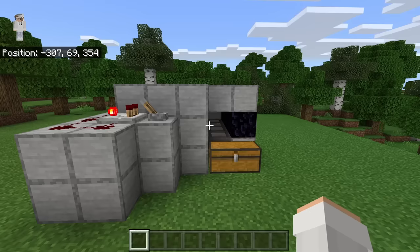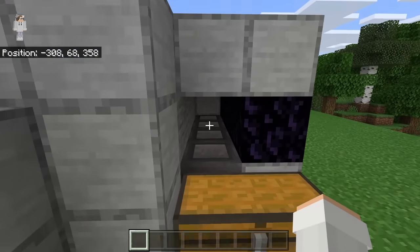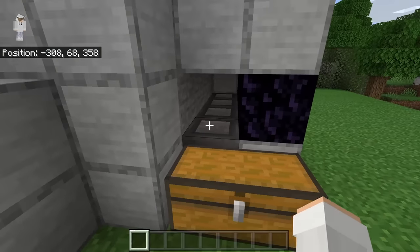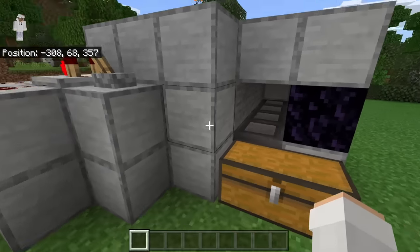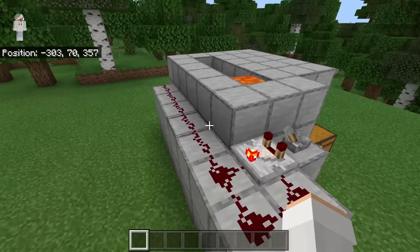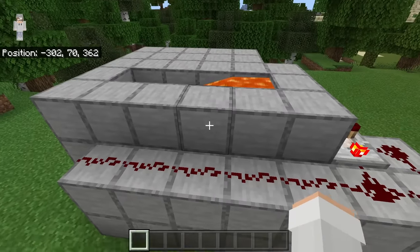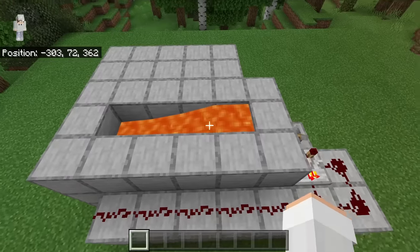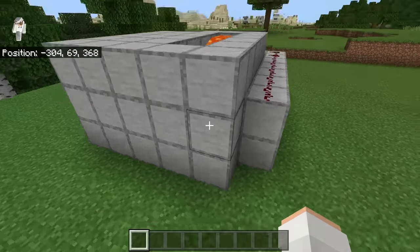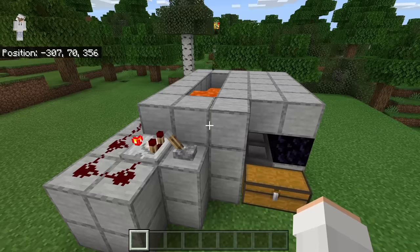I'm now going to do a quick fly-around so you guys can check and make sure you've made it correctly. Over here you should have your hoppers funneling towards the collection chest. Over here you should have your redstone clock and all your redstone. Under these four blocks you should have your waterlogged pistons, and on top you should have your lava.